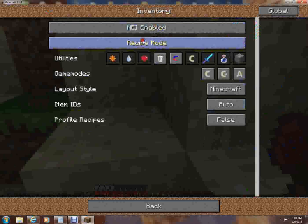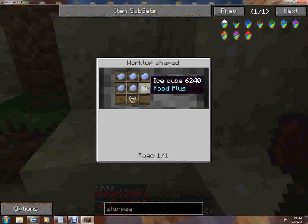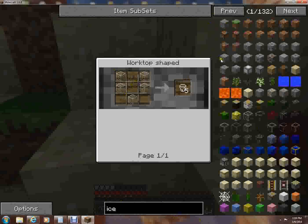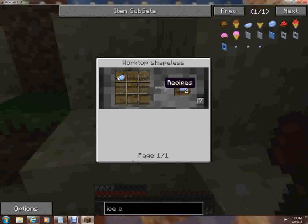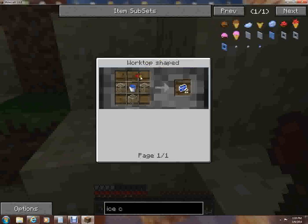Okay, in recipe mode I'm going to need a worktop, some ice cubes, and a glass. To make a glass you need five glass — wow, that makes no sense. An ice cube costs one ice chunk, and to get an ice chunk I need an ice tray and a freezing thing — I have no idea where that is.